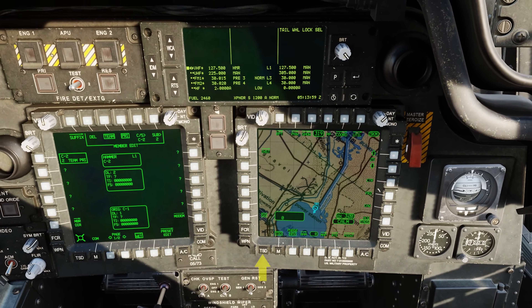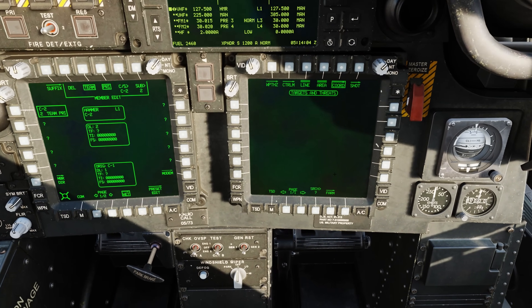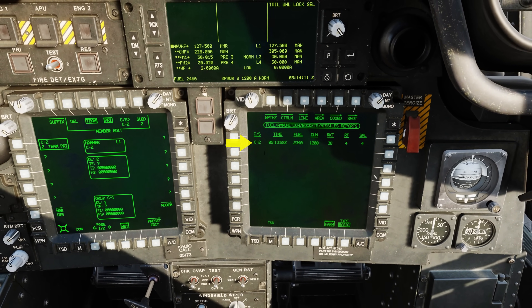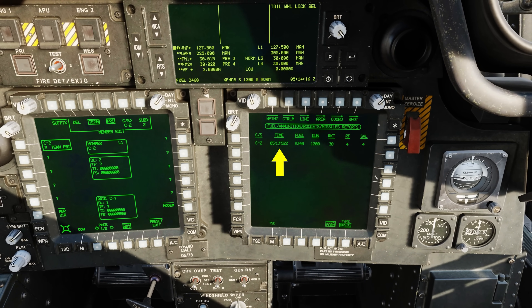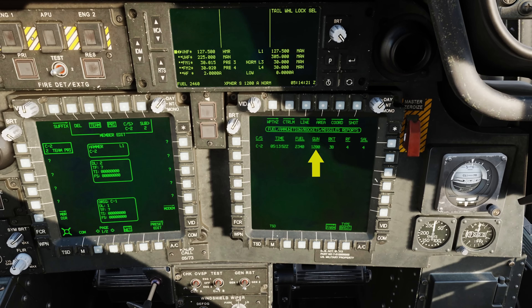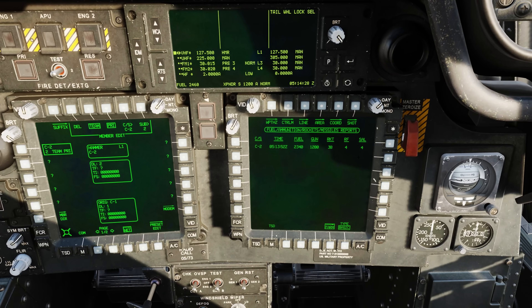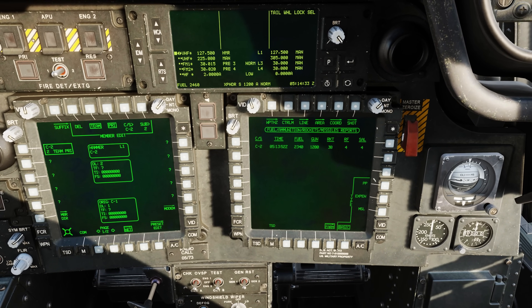To view it, let's come back out to the main page of the TSD and go to coordinates. At the bottom we have FARM, and we can see our basic FARM report. From left to right we have the call sign of who we received it from, the Zulu time, fuel amount, gun ammunition, rockets, radar hellfire, and then laser hellfire.